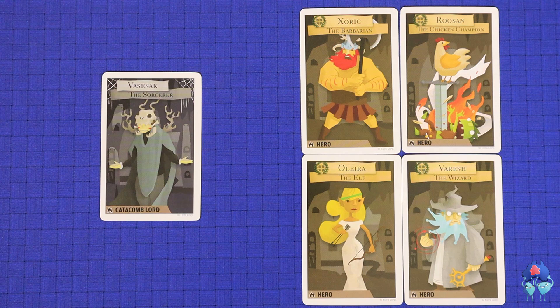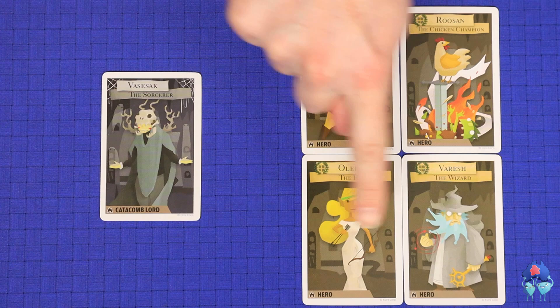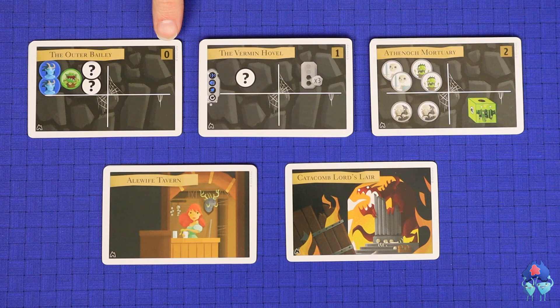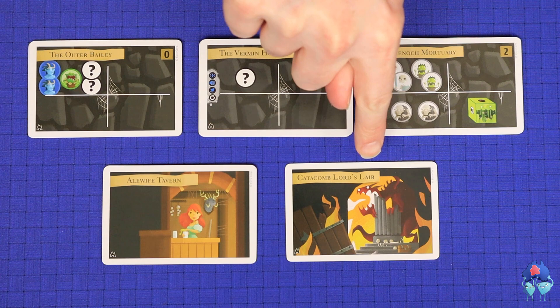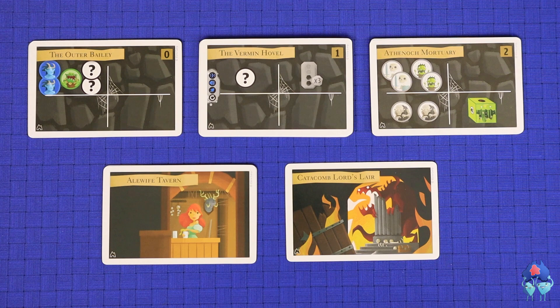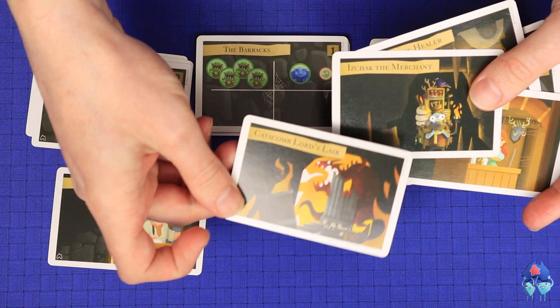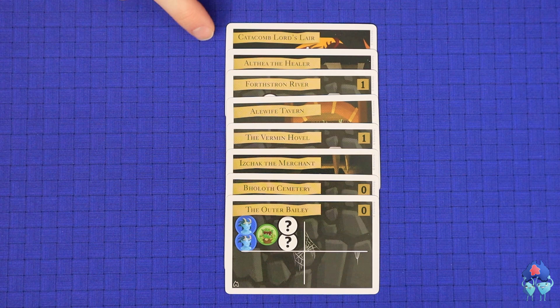Now let's talk about how a full game runs from start to finish. The Overseer needs to set up the catacomb with rooms — there are five types in the base game: battle rooms of difficulty 0, 1, and 2; four special rooms where heroes can heal or buy items between battles; and the Catacomb Lord's Lair, the final boss level. For your first game, a good balance is two level 0 cards, two level 1 cards, three of the four special cards, and the Catacomb Lord's Lair. The battle rooms should get increasingly more difficult through the game, and the Catacomb Lord's Lair must always be last.